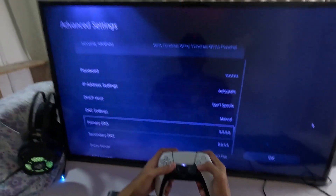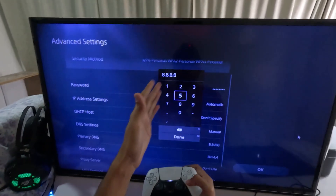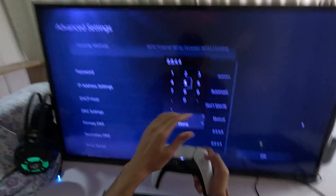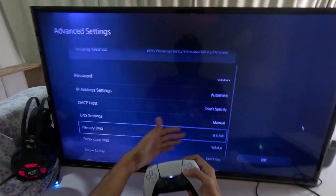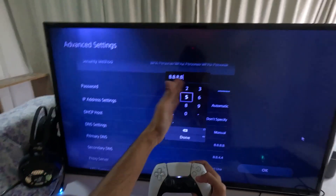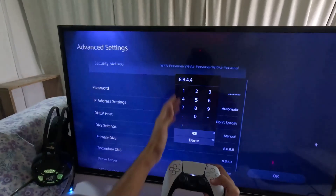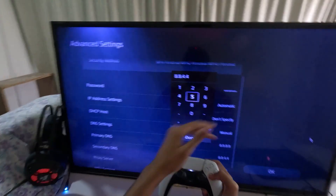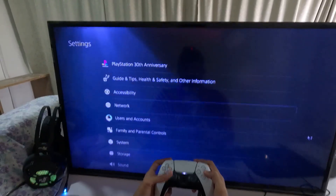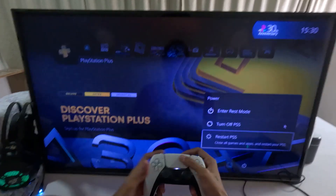This will reset your network. For the Primary DNS, enter 8.8.8.8, and for the Secondary DNS, enter 8.8.4.4. Alternatively, you can use Primary DNS 1.1.1.1 and Secondary DNS 1.0.0.1. Once done, select OK, wait for the reconnection process, then restart your PS5 and your problem will be fixed. That's it — you're good to go!